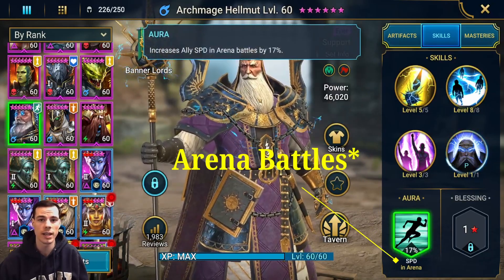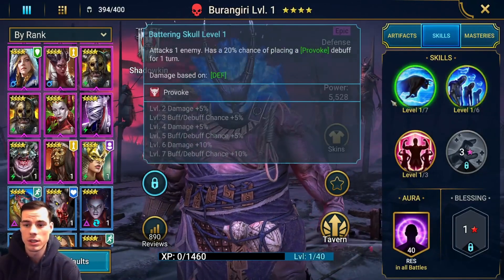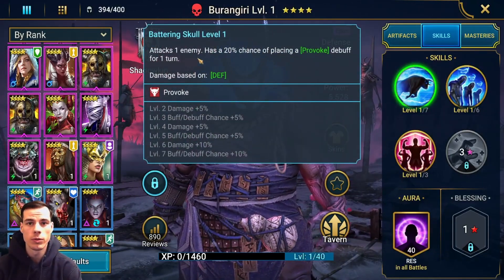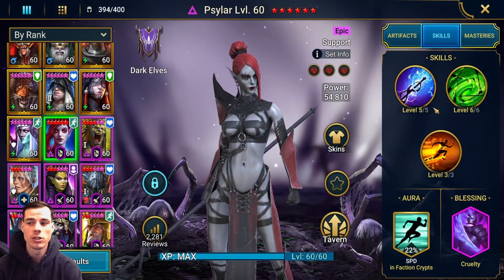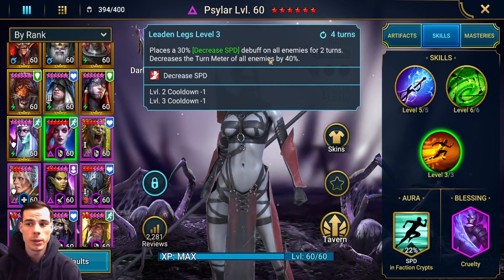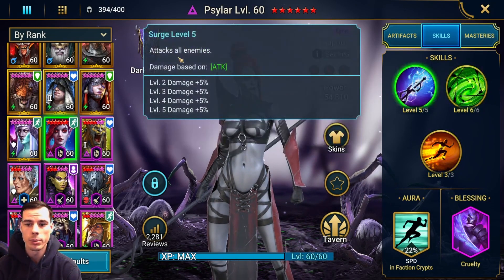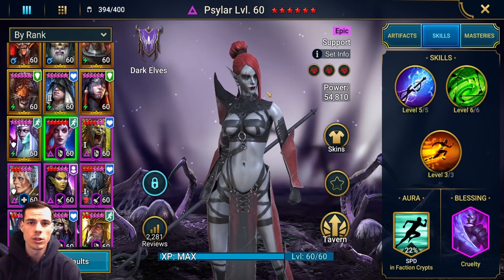He also provides the team with a 17% ally speed in all battles. Someone like Berengiri who comes in with a 60% chance of placing a stun, as well as a 40% chance of placing provoke on the A1, and a shield and strengthen on all allies. A champion like Sylar is also great because she can come in, place decreased speed on the enemies, as well as decrease their turn meter by 40%, and she also has AOE abilities on her A1 and A2, so if she's built in a stun set, she'll be able to effectively control the enemy and decrease their turn meter.